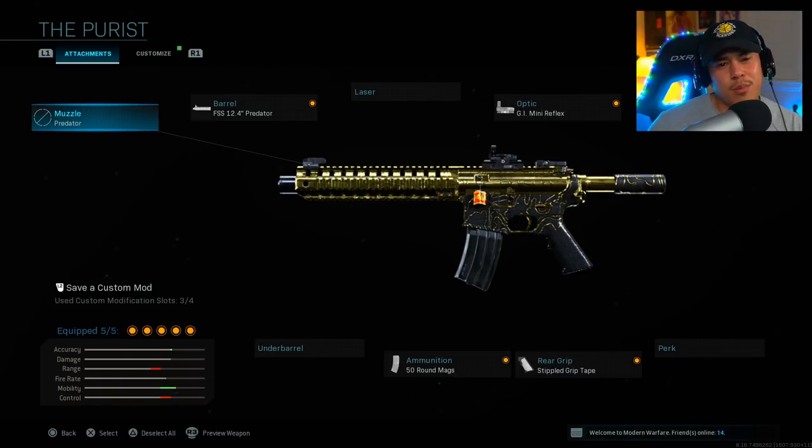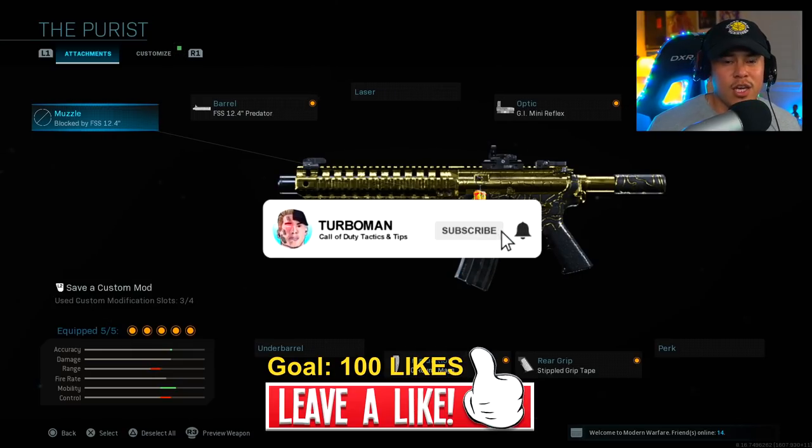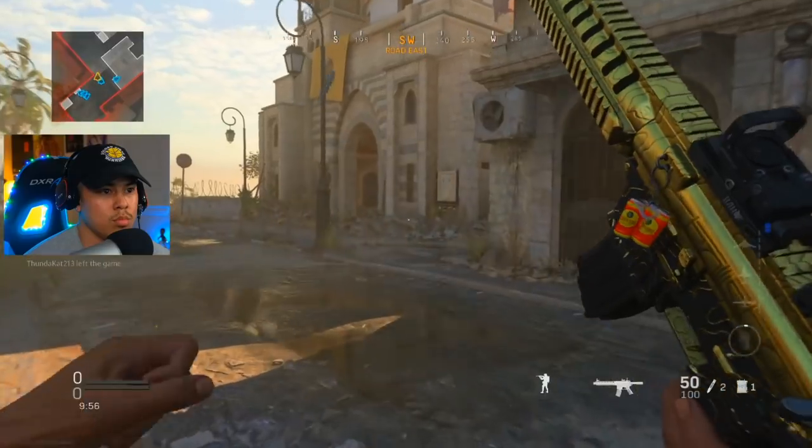I'm going to be showing you guys in the next segment a play-by-play of how I do well in multiplayer. If you want me to keep posting breakdown videos like this, let me know in the comments below, leave a like, and don't forget to subscribe if you're new. All right, so kicking things off here — we're spawning in from the A flag.